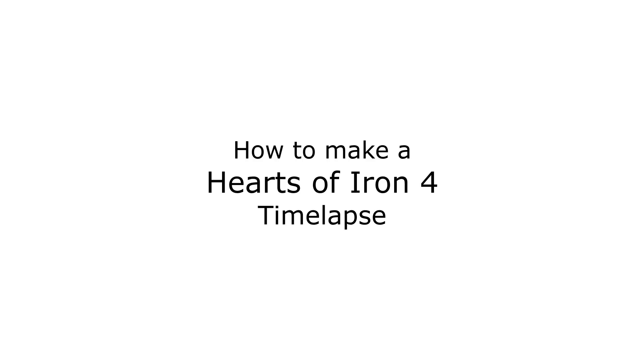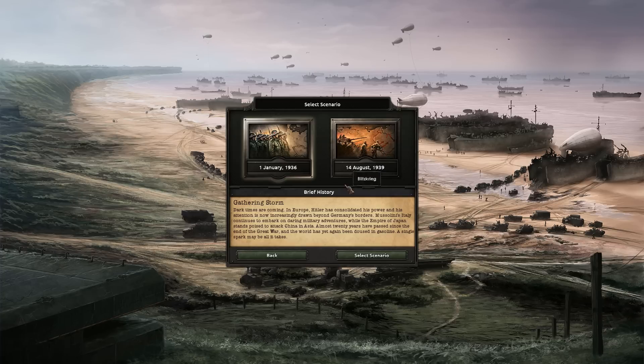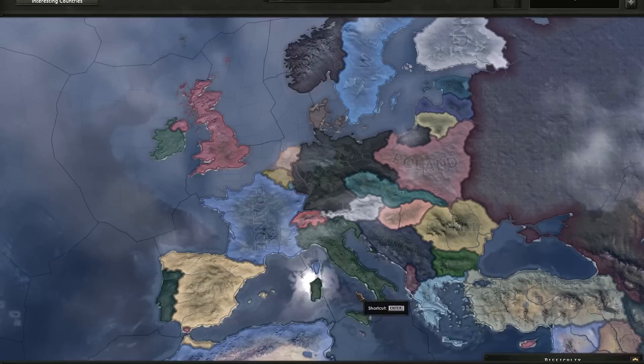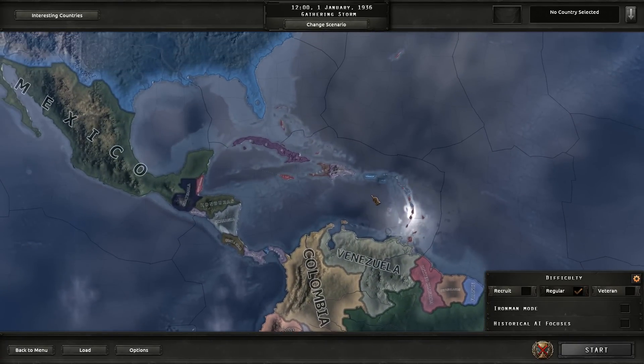Once you have set that up, open up the game. Start whatever game you want to record. Preferably pick an inactive country without any allies, like Cuba.